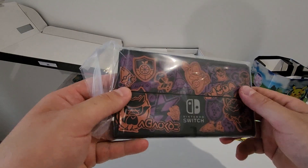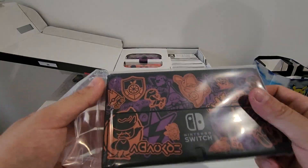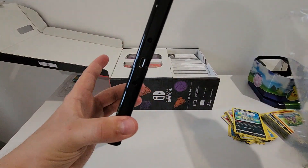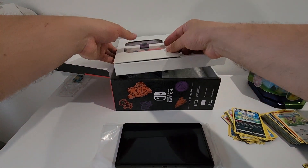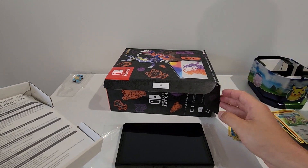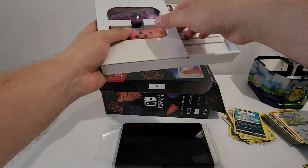Here's the main console part of the Switch - that looks awesome. Very cool. This is an OLED model. You can find it if you just type in Nintendo Switch Pokemon OLED model - Scarlet and Violet edition. Yeah, that's the one. We got the Joy-Cons here.